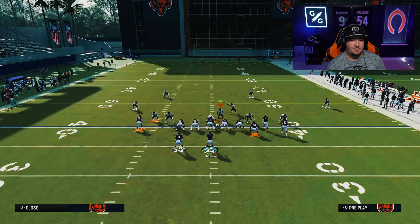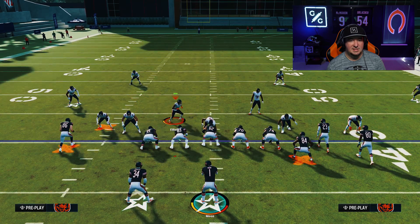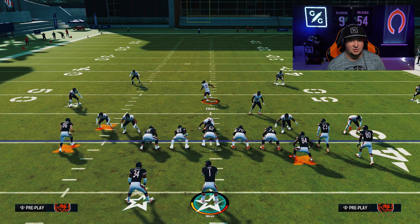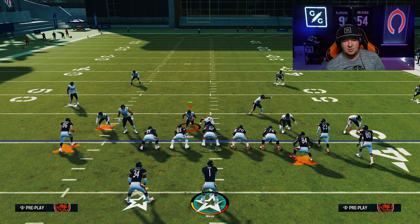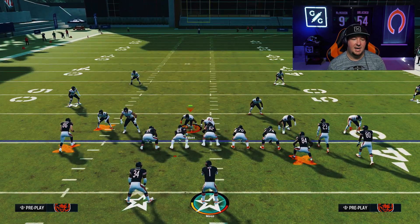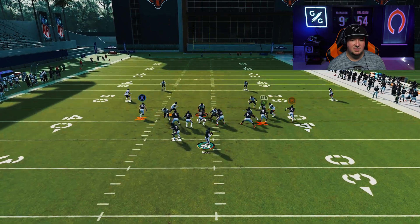I want to show you what happens when we base align. For some reason, when we base align, the guy goes to a different point — he kind of ran flat across the field and then tried to pick the crosser up and run with him. You'll notice a lot of times when you base align, this will make him play to a little bit different angle — he'll receive it differently.